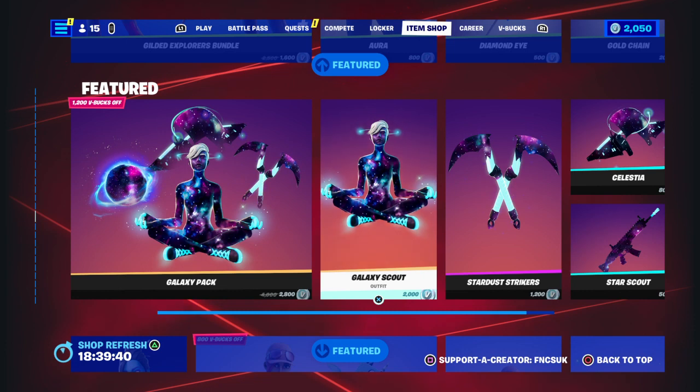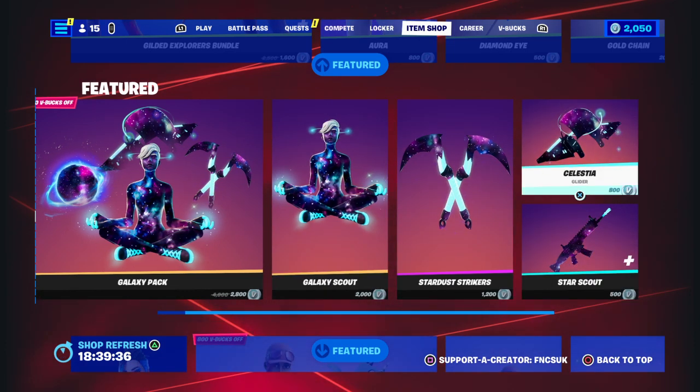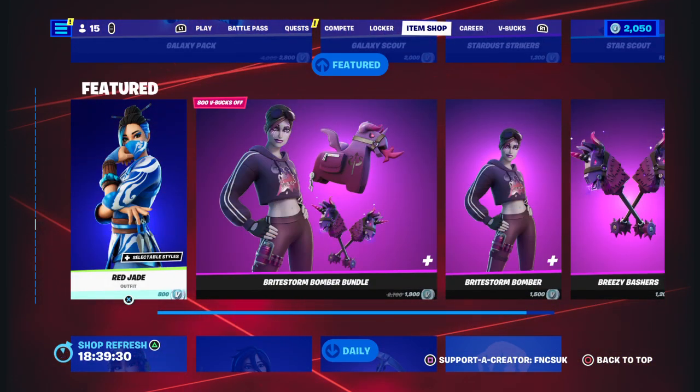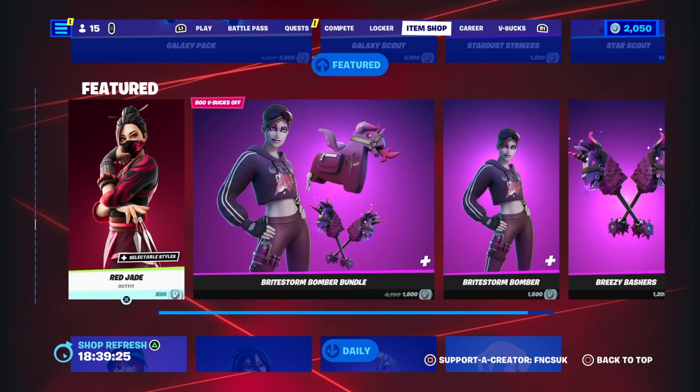You've got the Galaxy Pack here with Galaxy Scout, Starbush Striker, Star Scout and Celeste Glider, and the Back Bling's in there. You've got Red Jade, which you've got Selectable Styles with the blue version. You've got Bright Bomber Bundle Pack and then you've got Breeze Bashers as well.